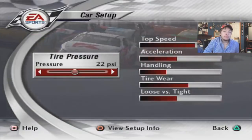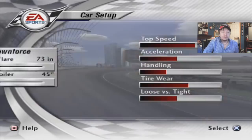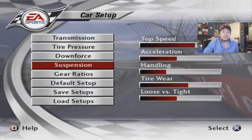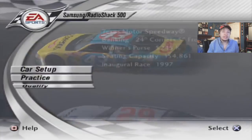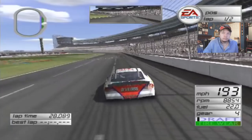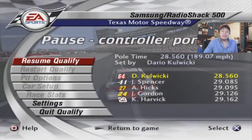Here's the setup we're going with. We're not doing the QB setup where the front and rear springs are 25 and 100 for this one, but everything else is sort of what we've been doing normally. The only major difference is 4th gear — I don't know why I had that at 1, I should have had it at 101. So now let's head into qualifying. Another pole — got that by half a second.